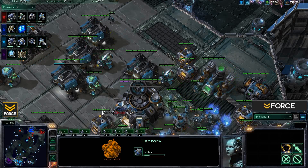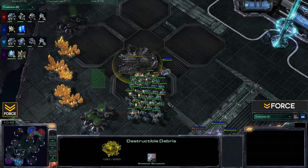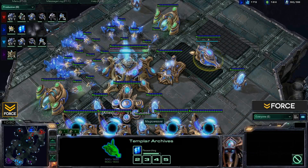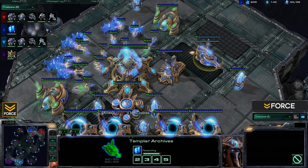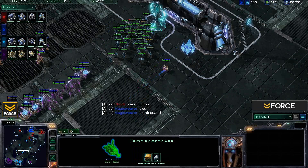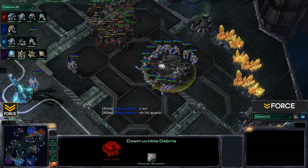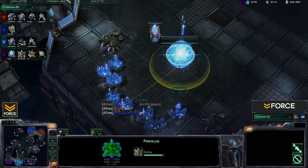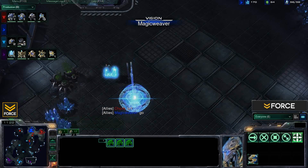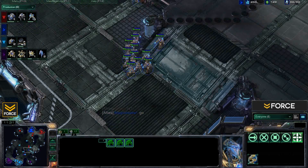Both teams are content just macroing up. Far is moving down to break these rocks for access to the high yield expansion. Magic Weaver has the Templar Archives with Psionic Storm being researched — that will do incredibly well against Far's marine heavy army. Excellent tech transition decision. The zealots of Magic Weaver are also breaking down rocks. A scan goes down — they've scouted the expansion and are now fully aware of it.